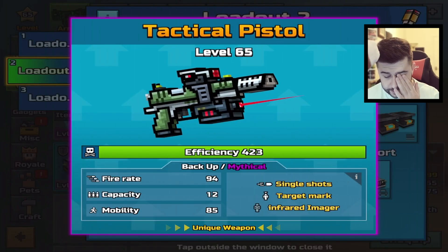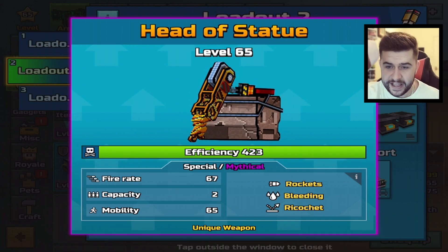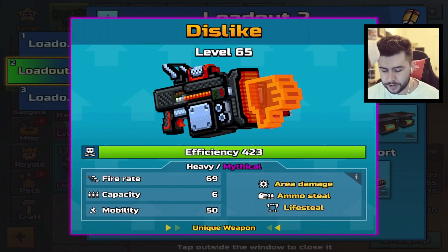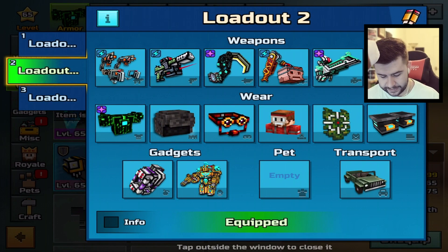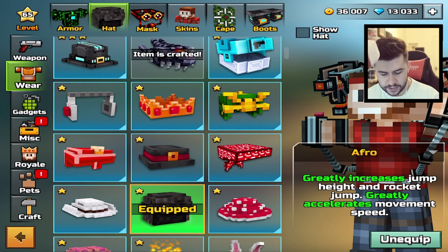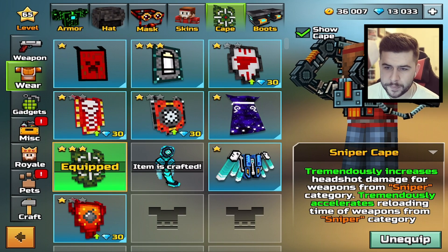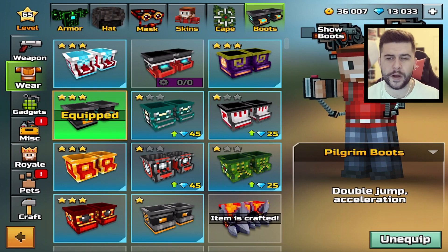We've got the Stormtrooper as the primary, the tactical pistol as the backup, the goose substance scythe as the melee — head of statue, rockets, bleeding, and ricochet. I think this has like an insane bounce off the wall. We also have the experimental rifle and the dislike. For the armor, having to use the developer armor. They're also using the afro hat and the mask — greatly increases jump height and rocket jump, greatly accelerates movement speed. The demolition mask tremendously increases jump height. For the cape, they're using a sniper's cape — tremendously increases headshot damage and tremendously accelerates reloading time for weapons from the sniper category. And they were using the pilgrim boots as well.